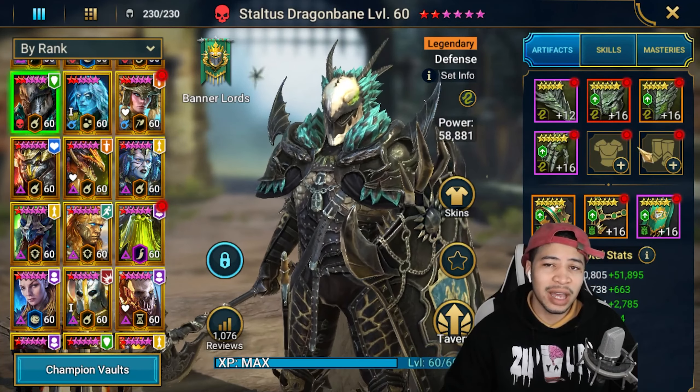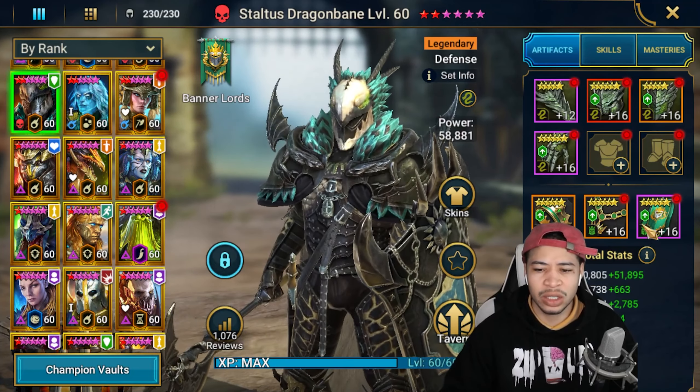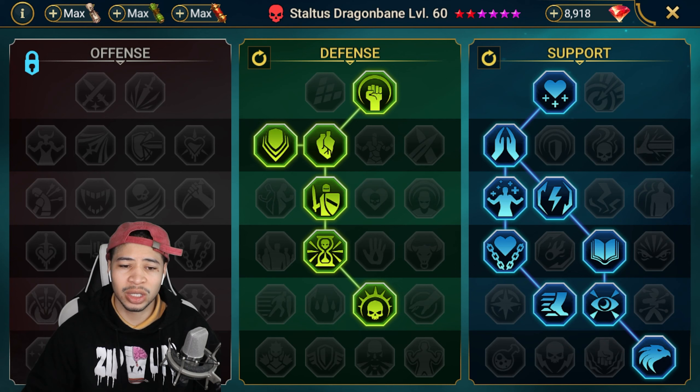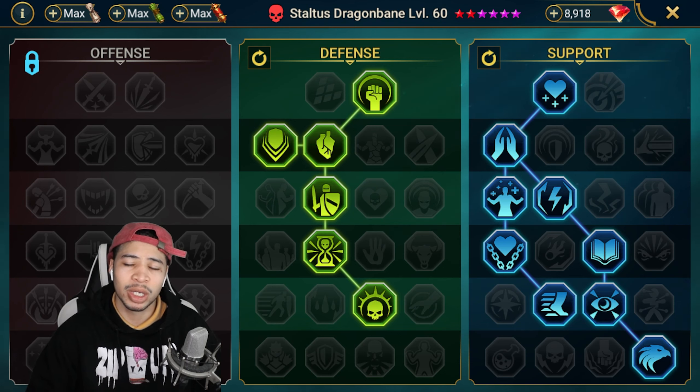Stoltis doesn't have all his gear on right now - he's in a build for Dragon Heart 10. But he still has decent stats: decent accuracy and resist, some HP and defense. His masteries are pure support. If you're running him in sets that heal him, Immortal would be good, Savage and Lethal are good, but then you'd want to swap to the offense or defense tree depending on the build you're going for.